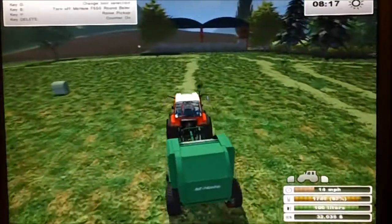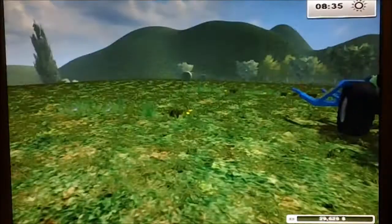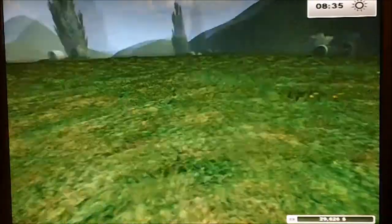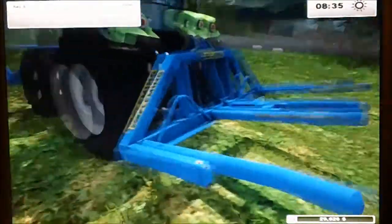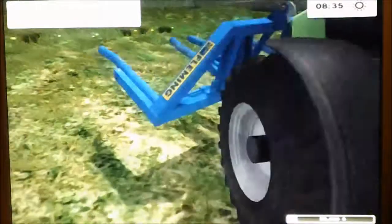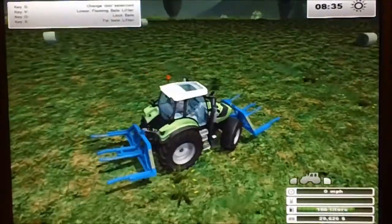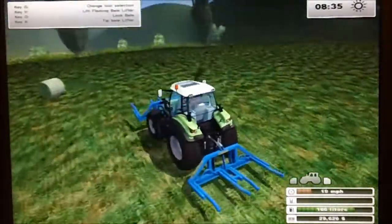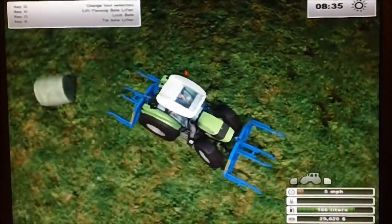We're back on the grass field — field one — and all the baling has finished and the field's been tidied up a little bit. I've spent more of our money on these Fleming bale lifters. They just go on the back of the tractors and they're in the pack with the baler. We'll just go pick up some bales and take them up to the bale shed. I've already taken one set of bales up to start off the end of the pile so they don't roll out.